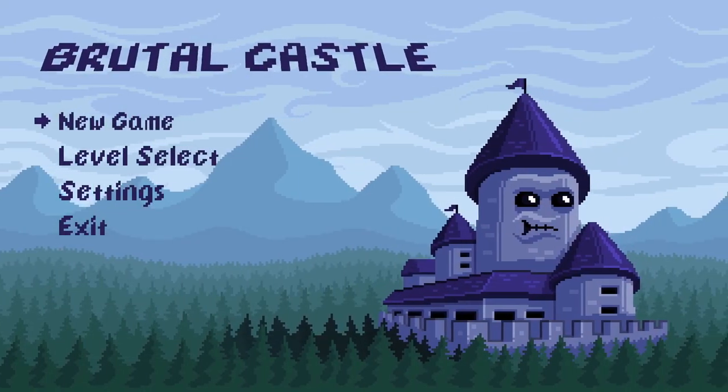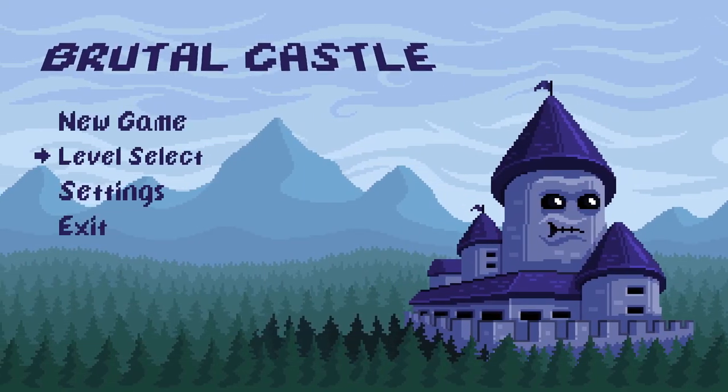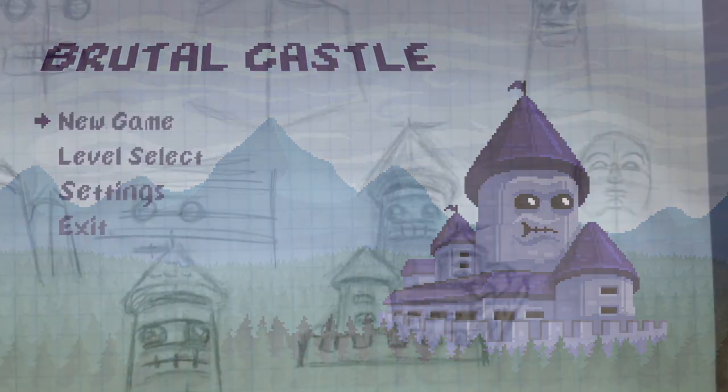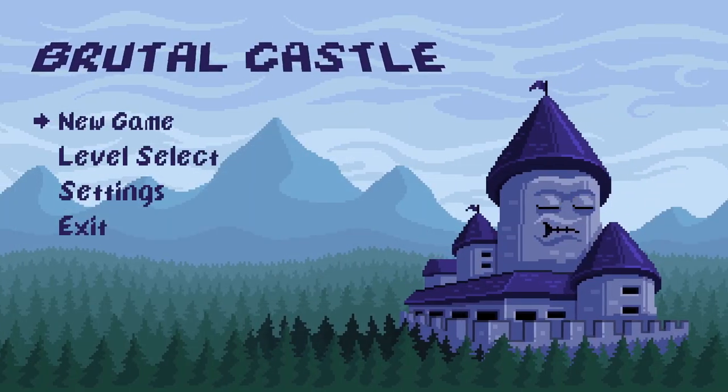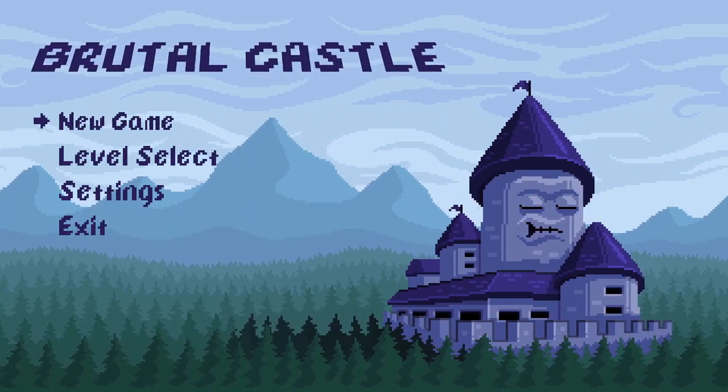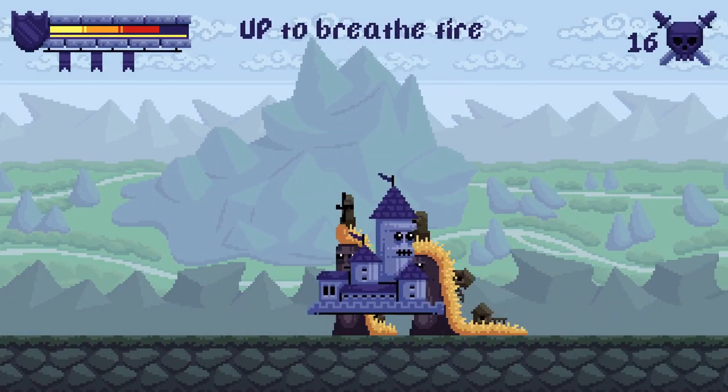The especially important thing is to make a nice-looking menu. The menu is the first thing that players can see after launching the game. I drew the main character in the dense spruce forest and made the camera move to create a beautiful parallax effect.